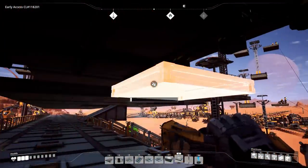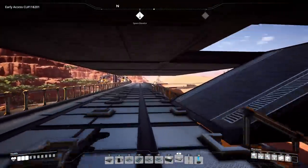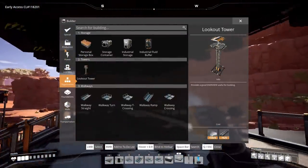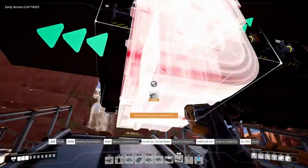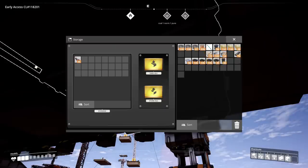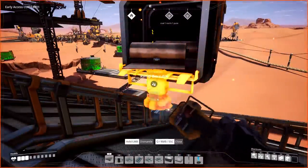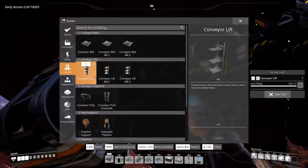There's a little gap I left that is going to be used for routing materials. I have a display in mind — we're going to use conveyor lifts as labels. A Mark 1 is fine because this isn't going anywhere fast; it's just to display what's in the storage container. So if I have copper sheets in here, the conveyor lift will show one item on a little belt stub — that's the label of what's in the container.